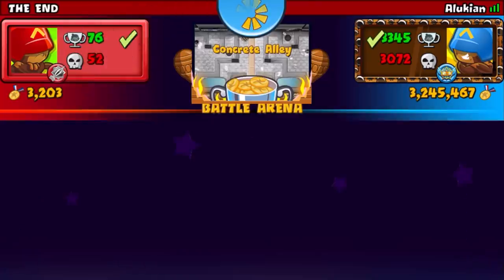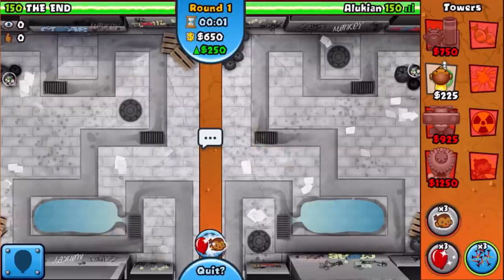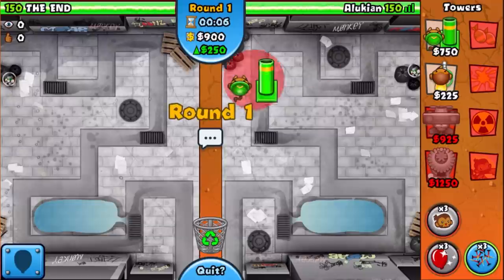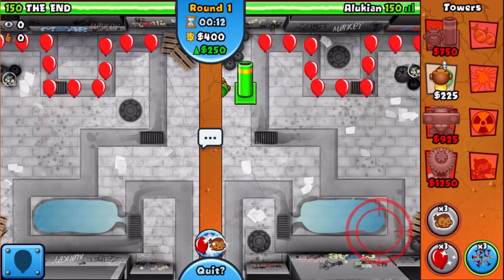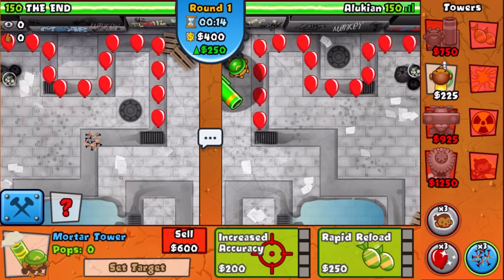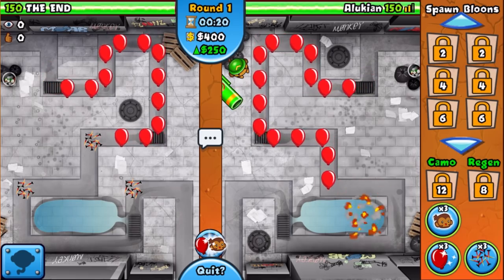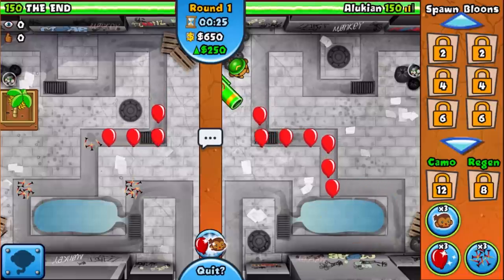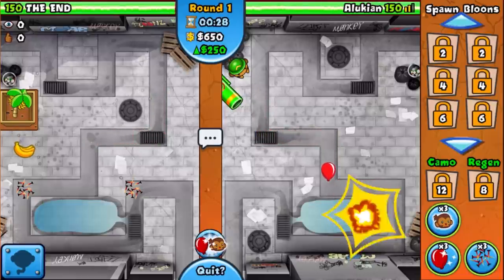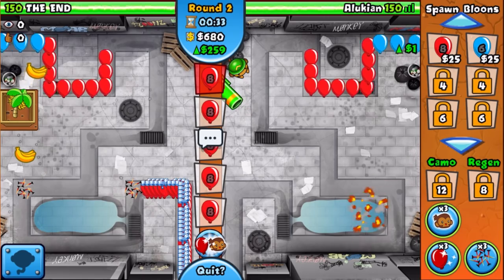All right, they're down for it. We'll plop down our mortar — okay we can't even afford it yet, six seconds. We want to stall the rounds so we'll put it right here and go for Rapid Reload. They're wasting their road spikes — something I never recommend. Do not waste road spikes, keep them. They will be valuable, a little extra popping power against a ZOMG might make the difference.